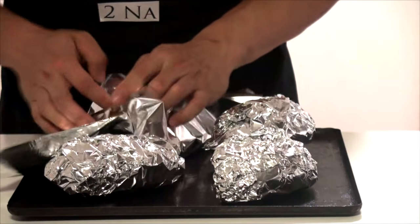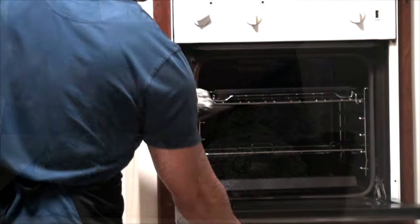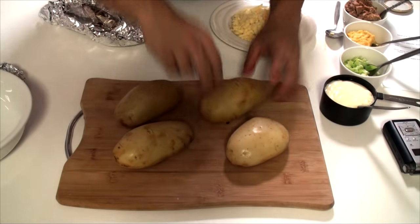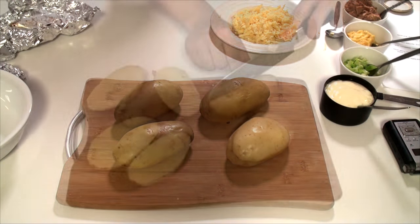Preheat your oven to 375 degrees Fahrenheit, or 190 degrees Celsius. Wrap the potatoes in foil and bake until fork tender, about an hour, then let cool.